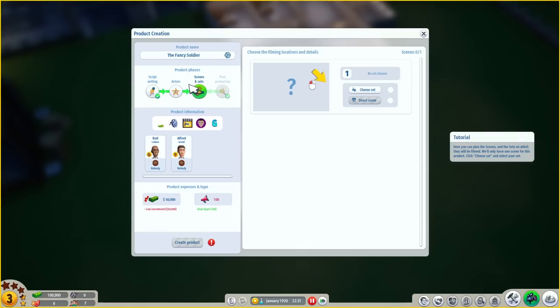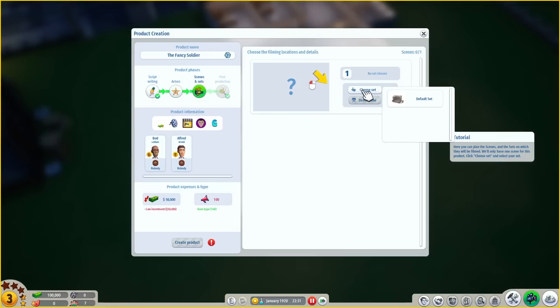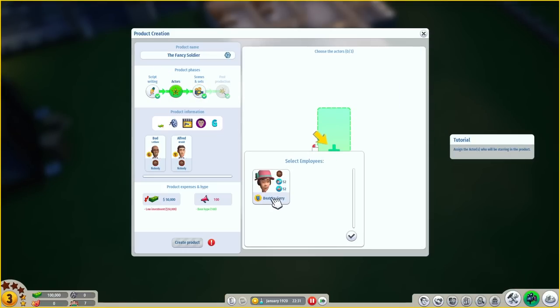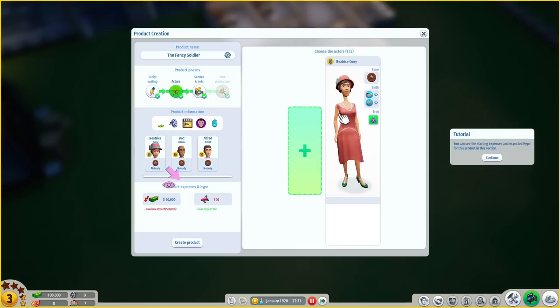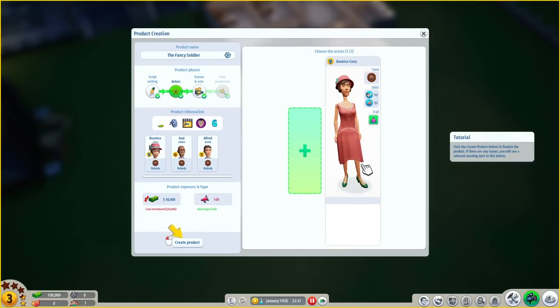Click the scenes button — there's a lot to set up here. Click the actors button. Choose a set — we've got our default set for Dracula. For actors, we're going to put Beatrice Curry in there, the one we saw earlier. You can see the starting expenses and expected hype for the project in this section. People are excited for the first movie — they don't even know what movies are yet. They don't even have internet.